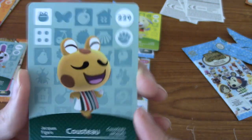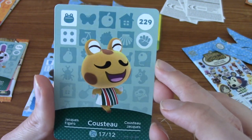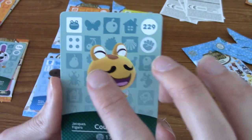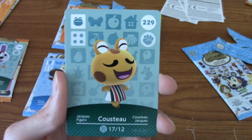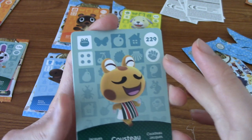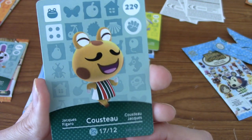Costeau! Costeau was in my New Leaf town and he was awesome! He is a French frog, as you can tell from his name and the fact he's got like a French moustache kind of stereotype thing. Now that I think of it, it is a little bit mean that his name is Costeau and he is a frog, because a derogatory term for French people is frogs. But I really liked Costeau — he was really chill, always up for a laugh.